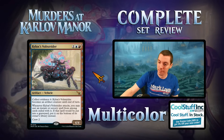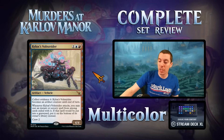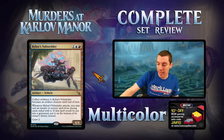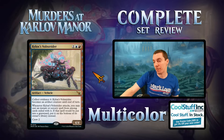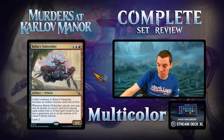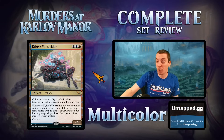Kylox's Vault Strider — mythic vehicle, a 4/4. You can crew it by collecting evidence six or by crewing it for two. Whenever it attacks, you may cast an instant or sorcery exiled with it, and if it dies it goes to the bottom of the library instead. I initially thought you cast those spells for free, but that's not the case — making this much less exciting. Three mana, sorcery speed, must attack. Yeah, moving on.